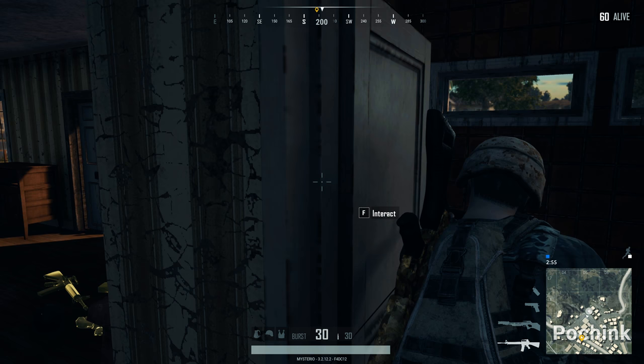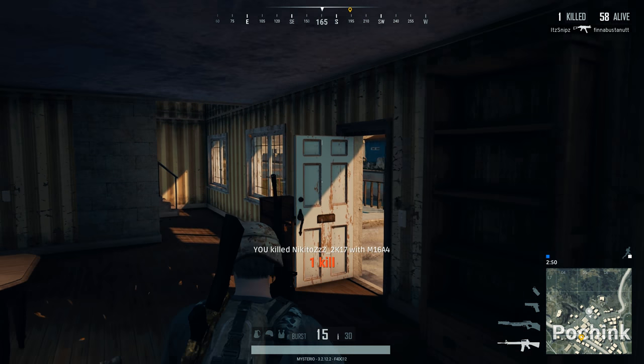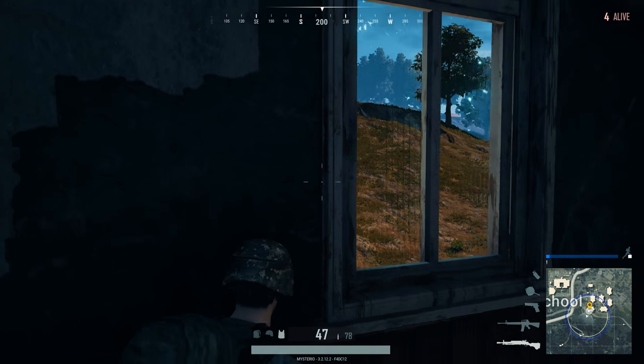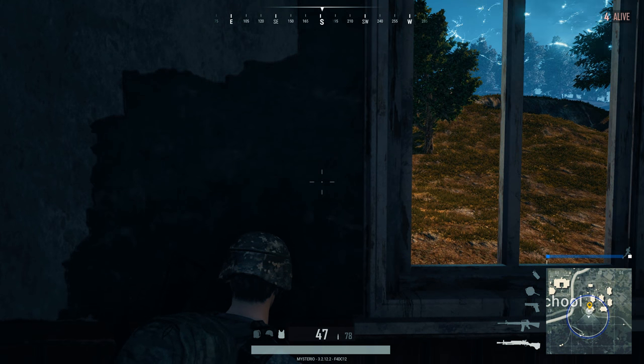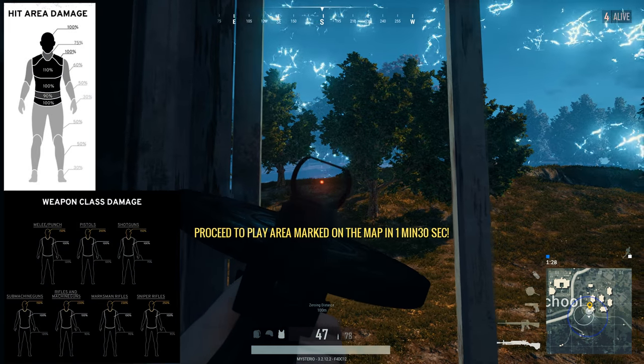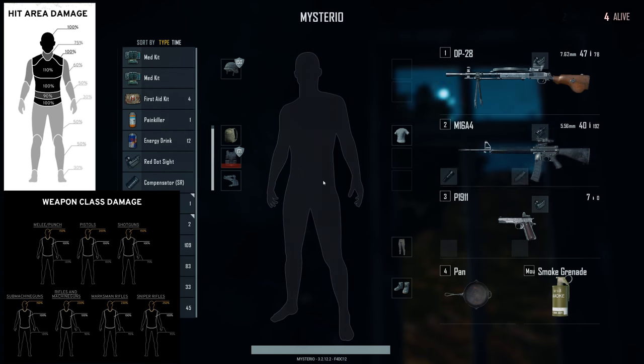They are also working on the new damage model. You may find a detailed look in this video, where you can see the exact hitbox detection model that is being used in PlayerUnknown's Battlegrounds. This video is still valid for the main game, but the following changes might be added to the PC 1.0 release. As you can see, they are reducing the hit damage for hands and feet. You can now only cause 30% of damage to those areas.